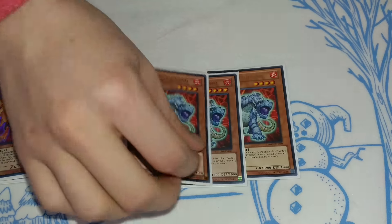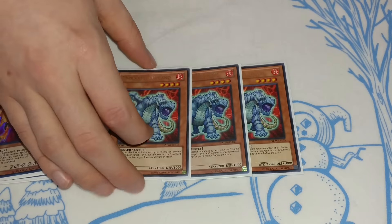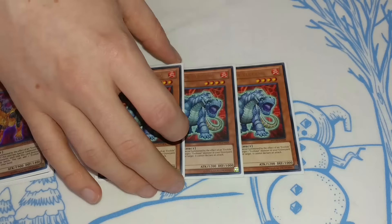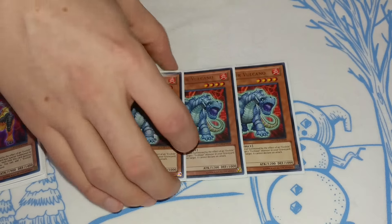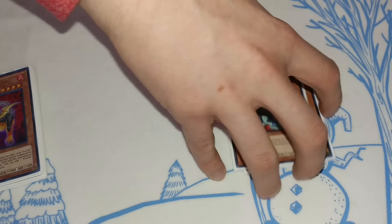We are still playing three Volcano. This is obviously really important because it's like a one-card rank four. Usually you're going for your Evolzars, but sometimes you go for Lightning or whatever. You can bring out two of these at the same time but you shouldn't, because one will mistiming — so be careful with that.